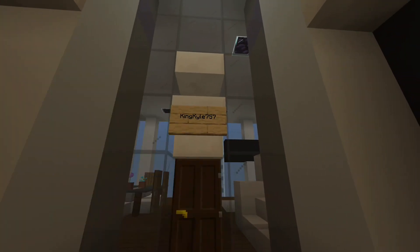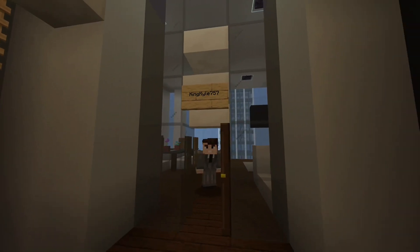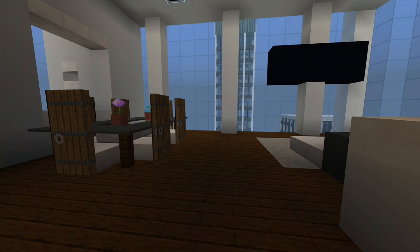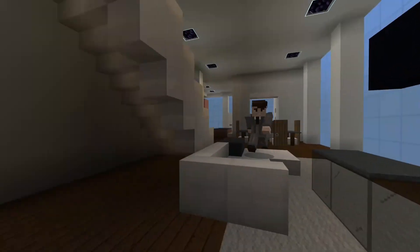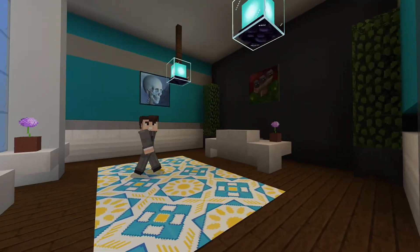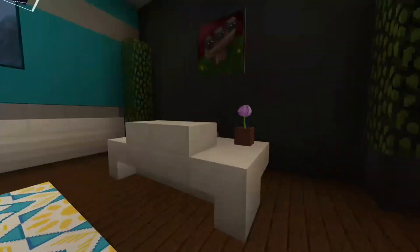This is the penthouse floor — First penthouse! This is King Kyle 757's penthouse. Comment down below which penthouse is your favorite. If you get the price right, you get a free penthouse in the next building we make. Over here we've got a dining table area for all of your dining needs. Over here we've got a nice modern couch and sofa with a nice glass coffee table and a ginormous TV on the wall. Through these glass doors we've got Kyle's personal study slash office — a nice desk, a painting on the walls, some shrubbery, and a great view of the up-and-coming city.